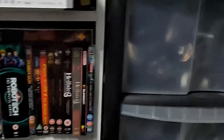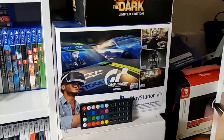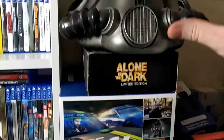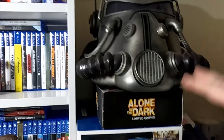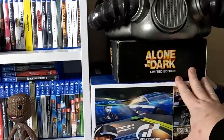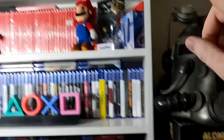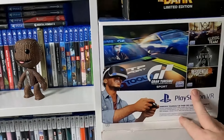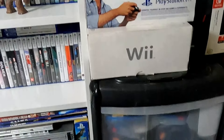Moving on, we've got what I call the messy corner — basically a storage area. Here we've got my Fallout 76 Power Armour Edition helmet, Alone in the Dark Limited Edition for the Wii, my PSVR complete in box, and my Wii complete in box. Then we've got my set of drawers.